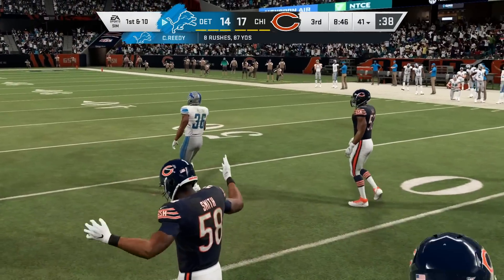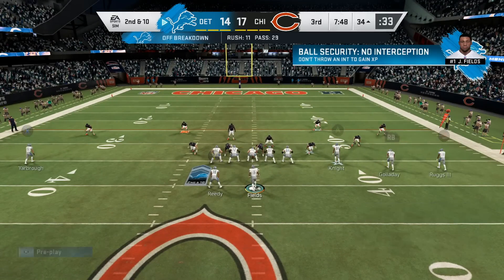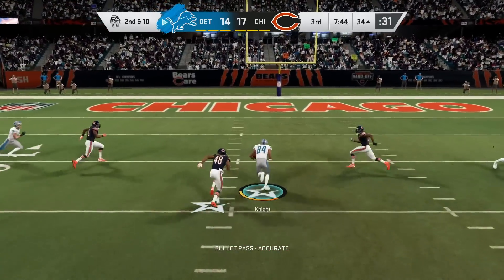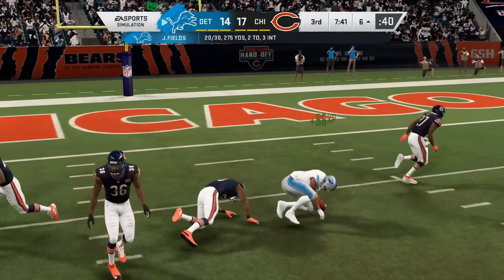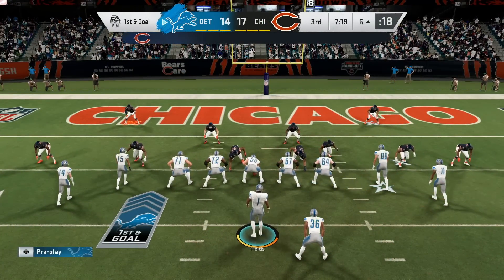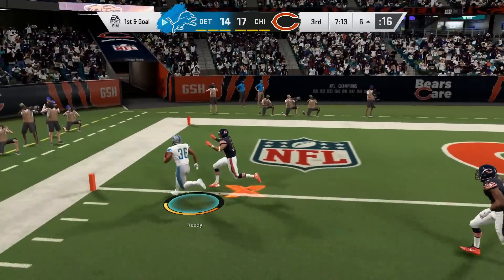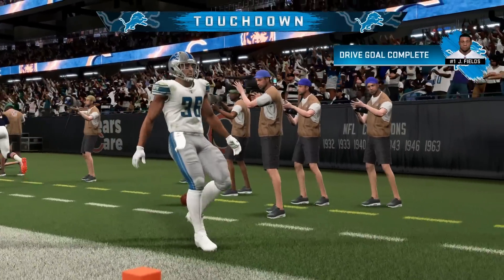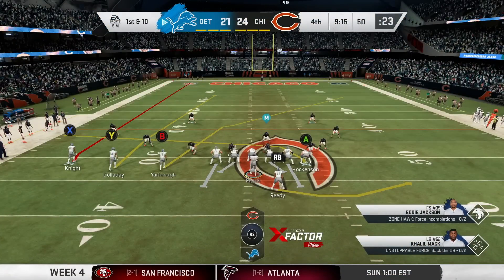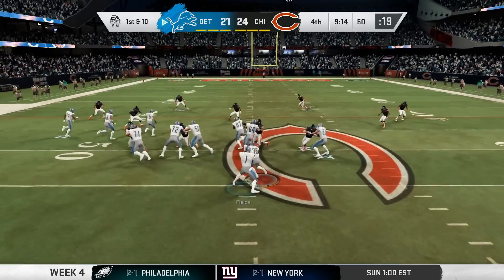We come out to start the second half. Kerry Reedy starts it out with a handoff — another first down run for him. He's filling in nicely because Austin Eckler was hurt in the first episode of Season 7. Here's a throw across the middle — Keyon Knight has it in traffic and almost has the speed to get to the end zone, but gets taken down from behind by LeBlanc at the 6-yard line. From the shotgun in the tights formation, handoff to Kerry Reedy — he has the speed, gets to the edge, and it's a touchdown for Kerry Reedy, the third-year back we traded for from the New York Giants last season. That makes it a 21-24 game going into the fourth quarter.